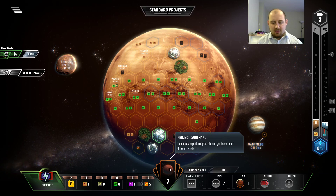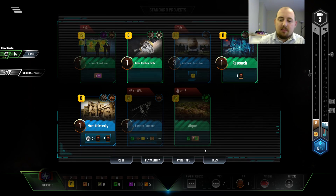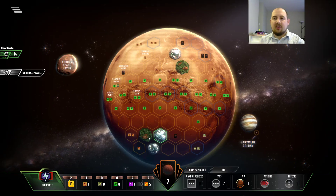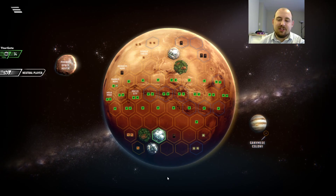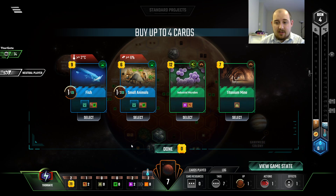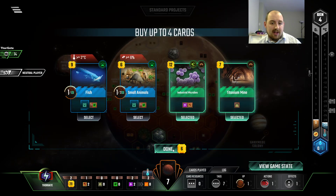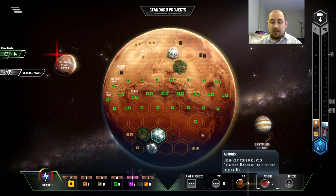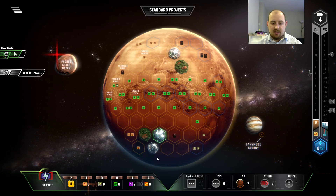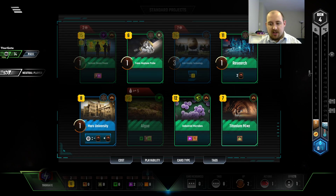We're going to take a card. Algae's strong, but it's not strong enough. I was going to Mars University to flip the algae, but there's no rush. So we're going to take our money to the next round. We have eight heat now, which is a big deal. A titanium mine, industrial microbes — income cards. I think we take them. It puts off our research, but we don't have the cards yet anyway.